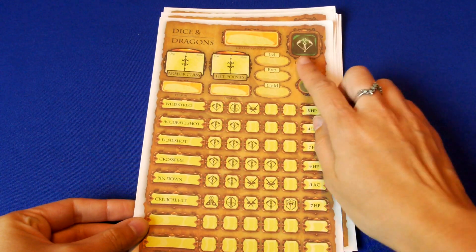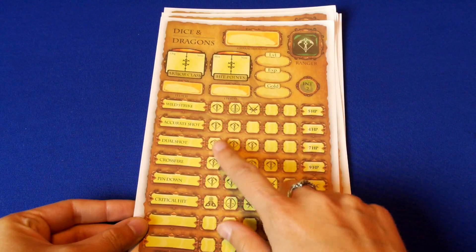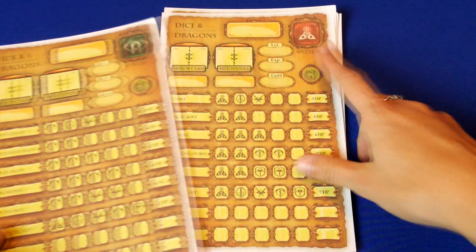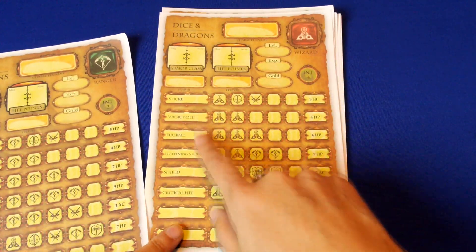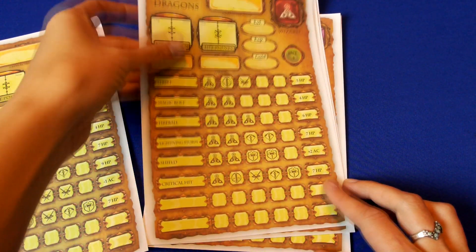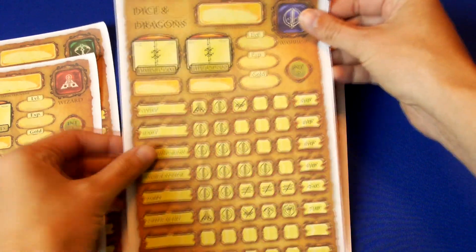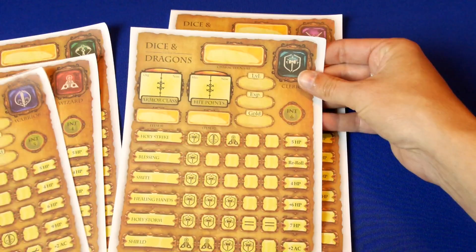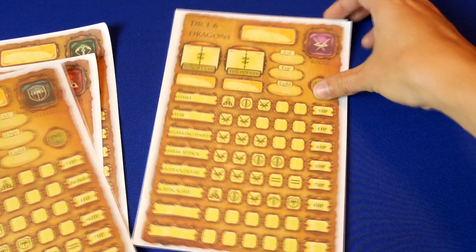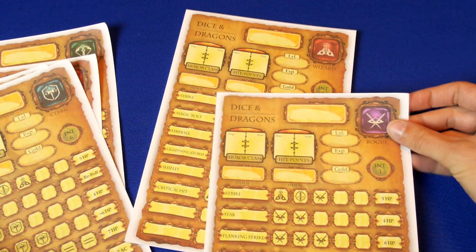Each player takes on a different class. There's wizard, warrior, cleric, ranger, and rogue as the options. These all have different starting stats and they have different abilities that they can use during their turn. Each of these abilities take certain types of dice rolls to enable them, and they do differing amounts of damage, and there are also things to give conditions.